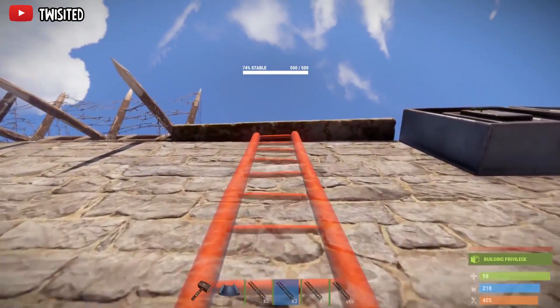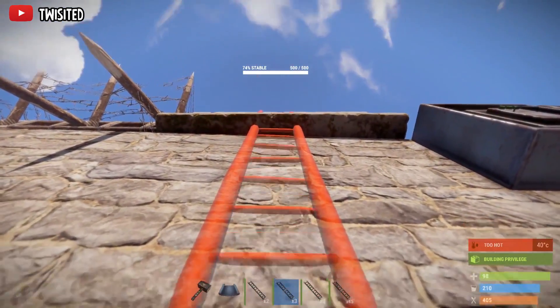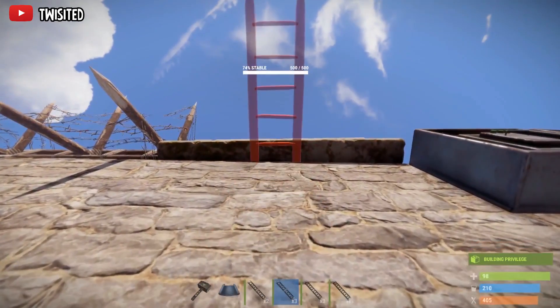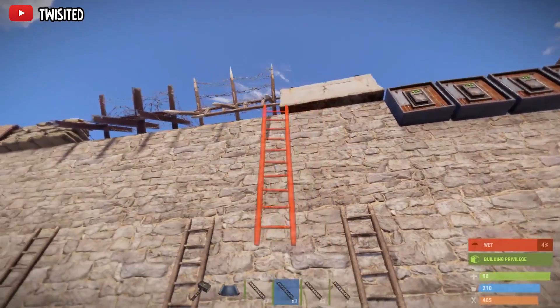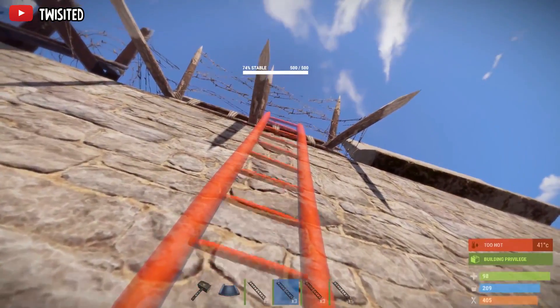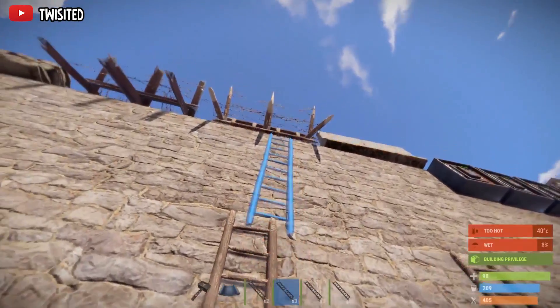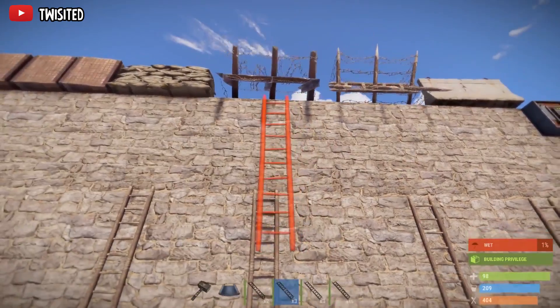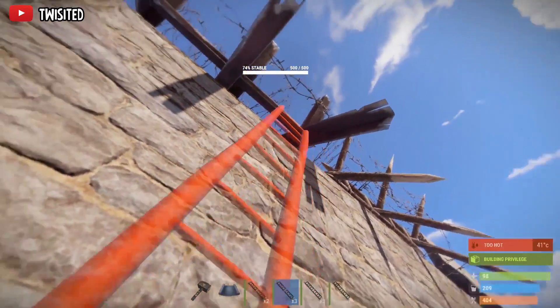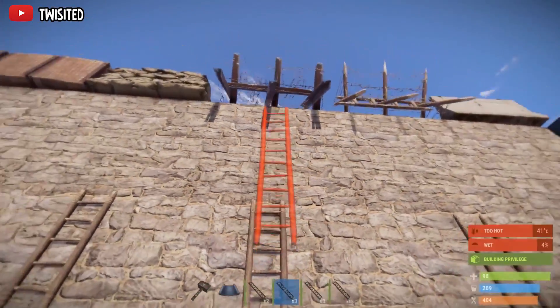Stone barricades also stop ladders - they aren't the strongest thing but it works, it's more practical and it's cheaper. Wood barricades stop ladders as well and they'll hurt people as they try to get up from below. Metal barricades do the same job and you can actually overhang them quite a bit.